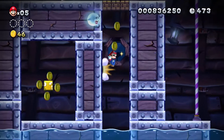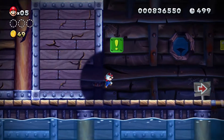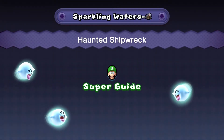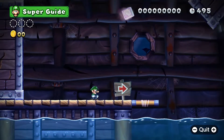Characters Nabbit and Toadette offer easier gameplay and are less prone to skidding, so players wanting more of a challenge can opt to play as Mario, Luigi or Toad. You can also get help with those levels that you get stuck on by watching the tutorial videos or using the Super Guide option, which will demonstrate how to tackle the level or even complete it for you.